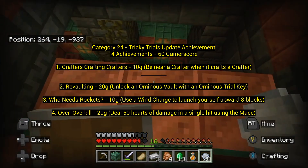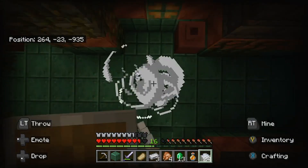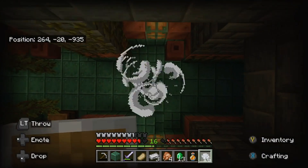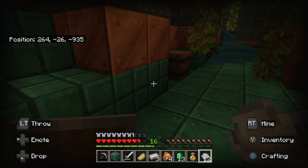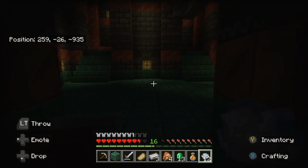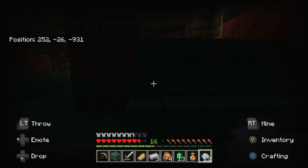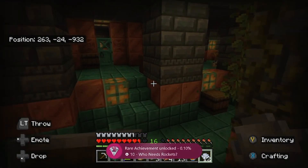Number 3: Who Needs Rockets? — 10 Gamerscore. Use a wind charge to launch yourself upward 8 blocks. Throughout the entire trial chamber I found wind charges randomly in different places — in chests — plus the breeze enemies drop breeze rods and you can turn those into wind charges. All you have to do is jump down and throw the wind charge facing the ground — it keeps pushing you up into the air. As long as you get pushed up 8 blocks, you get the achievement. Wind charges are not hard to find, so make sure you save the breeze rods.